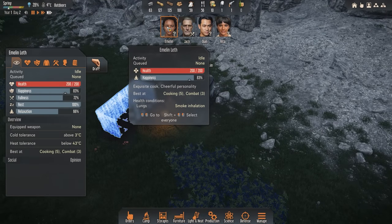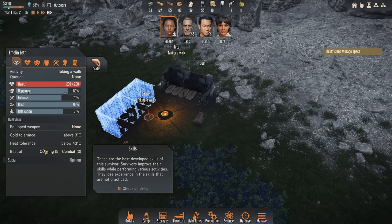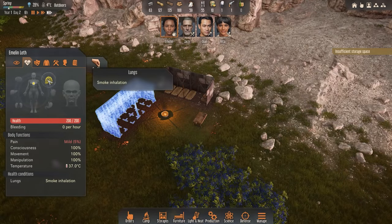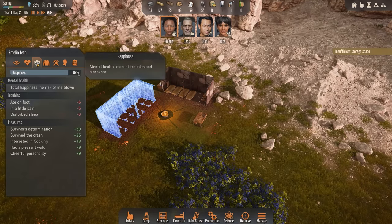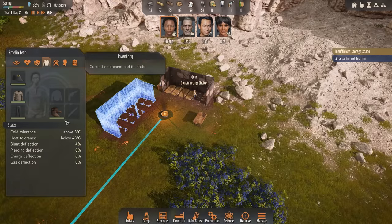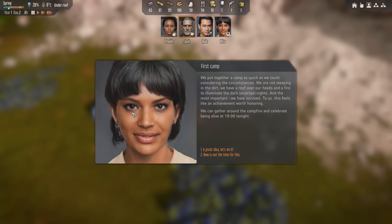Now your individual characters have a lot of different properties associated with them — health, happiness, fullness, rest, and relaxation. We also know what their temperature tolerances are. It got a little bit chilly last night, but we're just barely able to handle that. We can also see individual health — looks like they are suffering some smoke inhalation from the crash. People don't like eating without a table, apparently. We can also find out a bit more about their inventory. Jack, I'd like you to go ahead and wield the only laser pistol in our group, because it would make sense to have some defense.